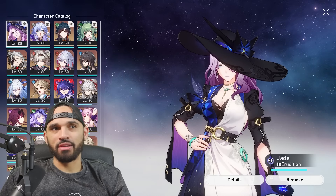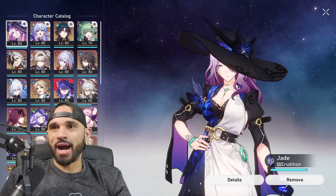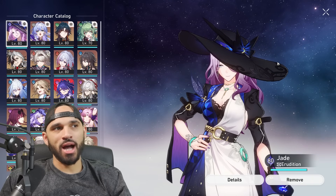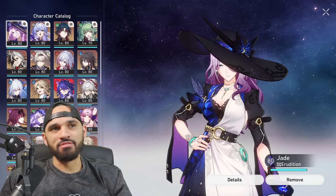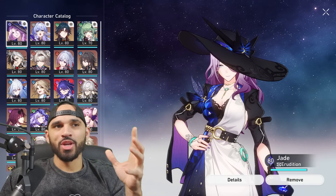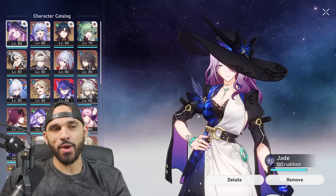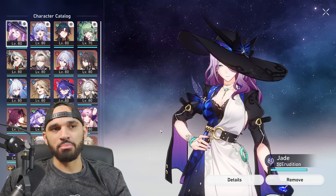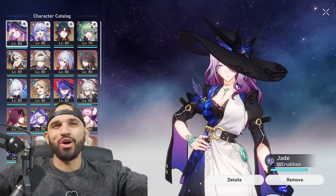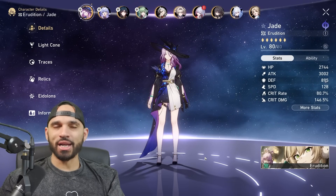Now I want to talk briefly about Jade and Firefly, and then we'll get into some trailer reacts. Starting with my girl Jade, whose banner is out right now — I love this character's design so much. I think she's in my top three designs in the entirety of the game. That purple and violet hair color with hints of it in the outfit meshed with the white, black, and blue — I never thought that could look so good. Whoever designed Jade, you need a raise. And I loved the hints of jade bracelets and ring on the necklace with hints of gold. 12 out of 10 design.